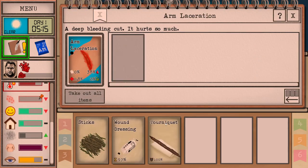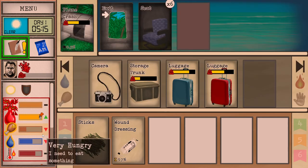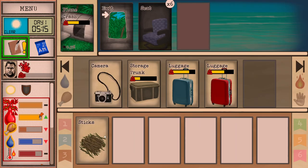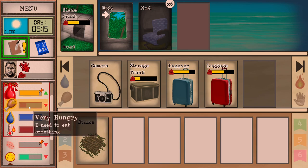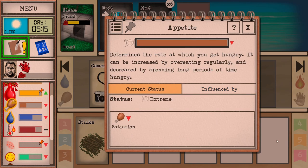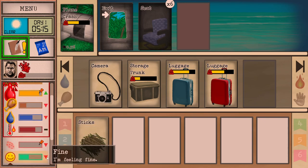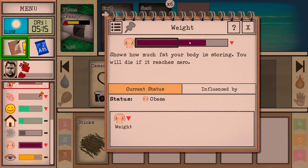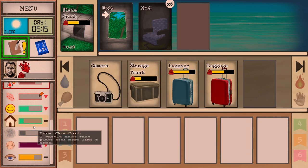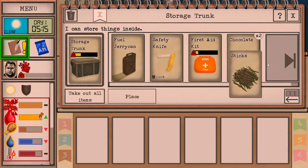We're going to put this tourniquet on the arm laceration and it will stop the bleeding fully. Then we can use our wound dressing to put it there. So now we're covered for now. We are fine being hungry — if we want to lose our appetite we can free up time to do other stuff. And we have this huge belly of reserves, so we're going to be using that to survive.